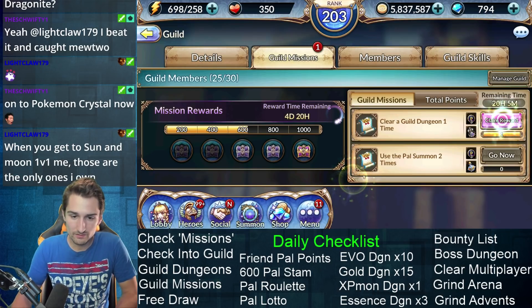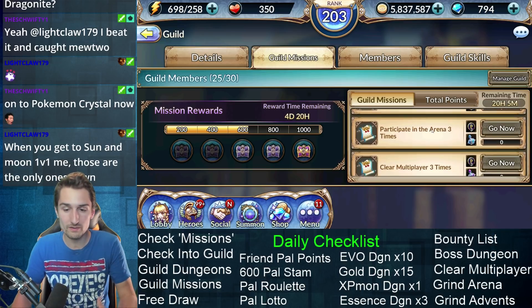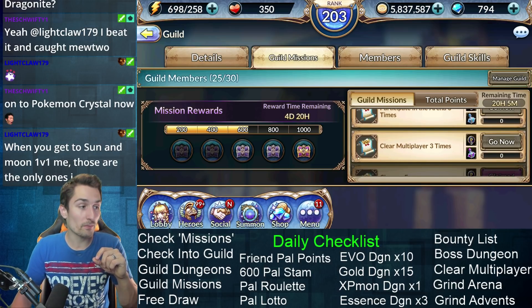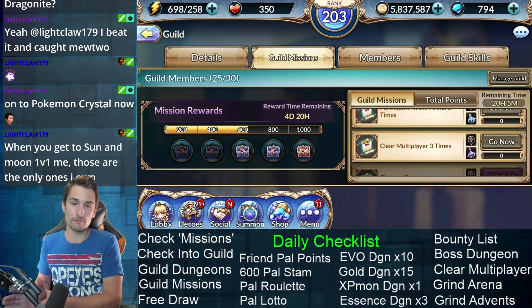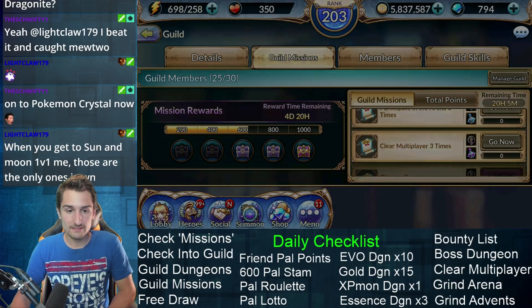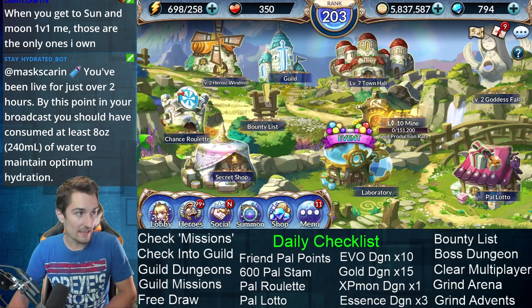The guild missions want you to do the pal summon two times, so we'll have to do that. These guild missions change daily — they're not always the same thing. Today it wants us to do three arenas, which you do for your daily achievements regardless. Clear multiplayer three times — and that's the only reason multiplayer is listed. Clear your bounty list as many times as you can.